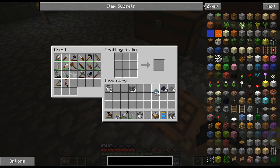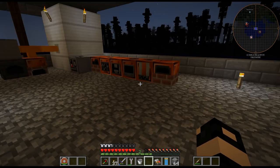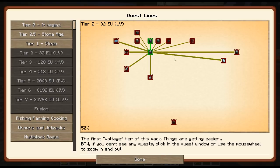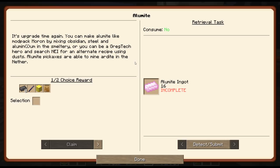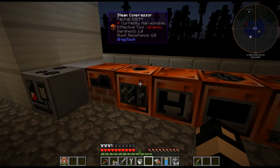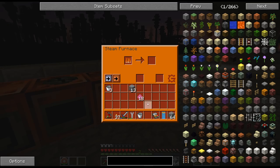Alright, let's go ahead and make this dust. There is my alamite. Isn't that a quest? Oh yeah, I need to smelt it. So let's go ahead and throw that in there.